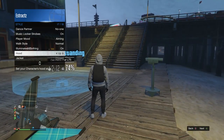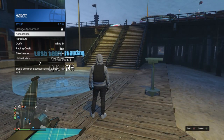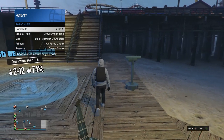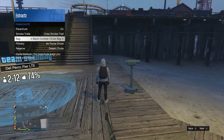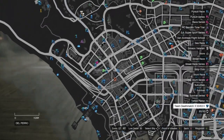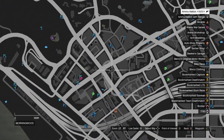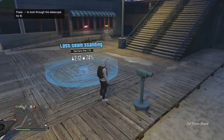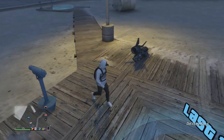For the parachute, pull up your interaction menu, scroll down to style, scroll down to parachute, make sure it's set to on, scroll down to bag, and make sure it's set to the black combat shoe bag. If you don't have it, go to the gun store, go up to the front counter, go to parachutes, scroll down to parachute bags, look for the black combat shoe bag, buy it, and equip it as shown.